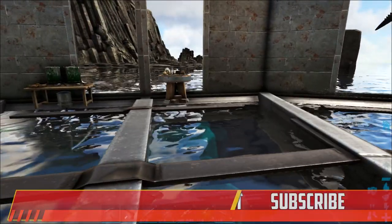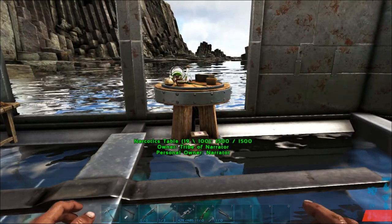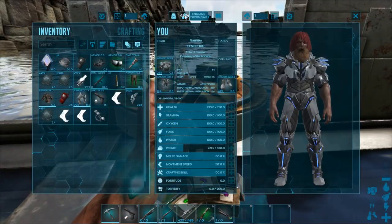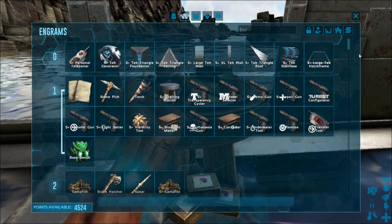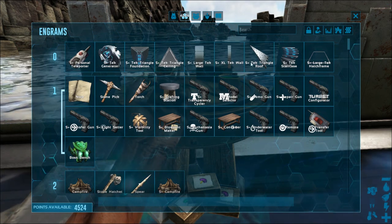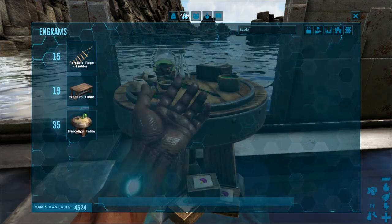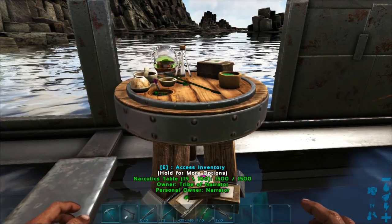The first mod we're going to be taking a look at is one we've taken a look at before, and that mod is called Balanced Narcotics. You can see here we already have the table. I'm just going to touch on this one because you can watch the previous video — I'll link to it up in the top right corner. There'll be a little white box that pops up, and also a link in the description.